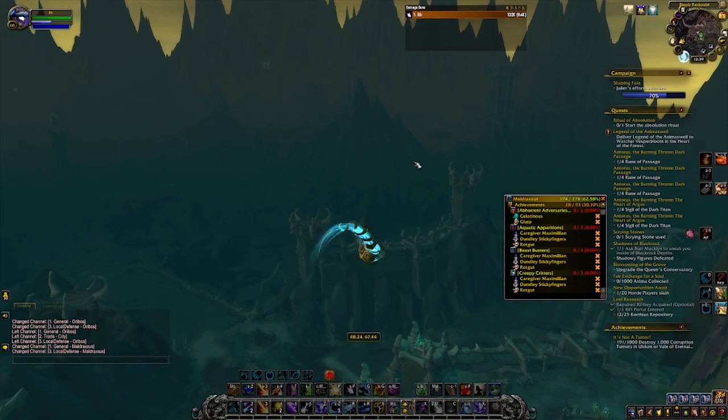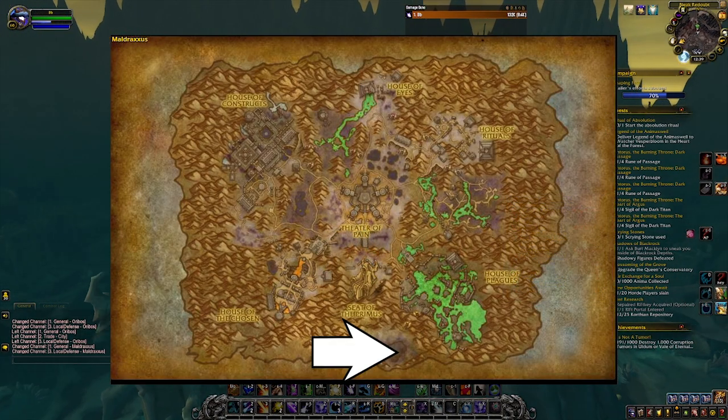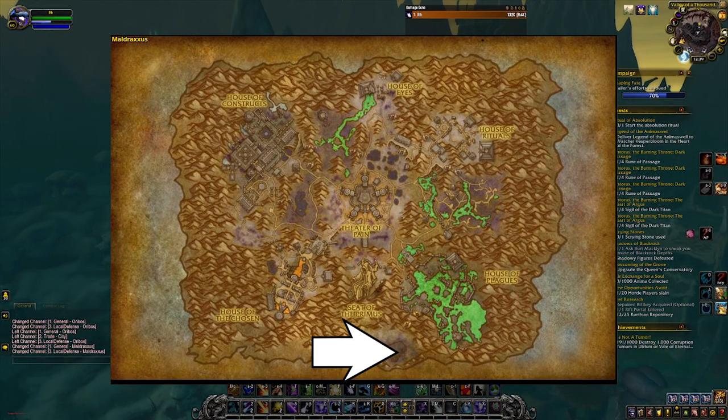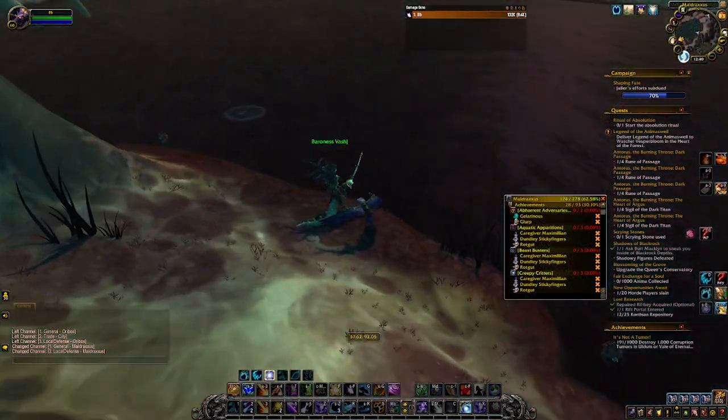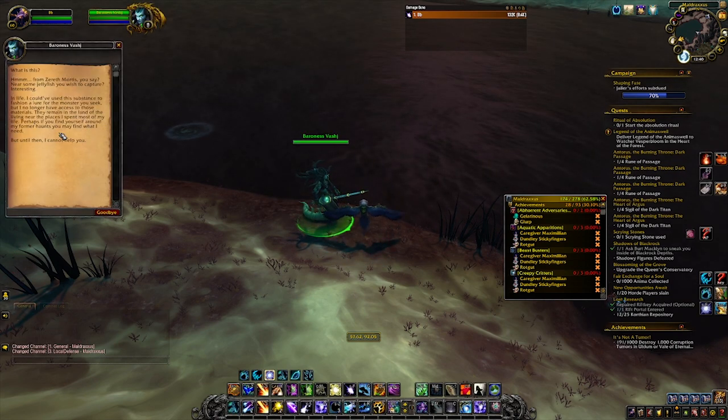Once you get the Strange Goop, you're going to take it to Vash. She's at the pool behind the Seat of the Primus in Maldraxxus, at the southeast end of the pool. You take the Strange Goop to Vash and she basically says she could make you an allure for Huracan, but all her stuff is in the living world and she needs you to go grab it for her.